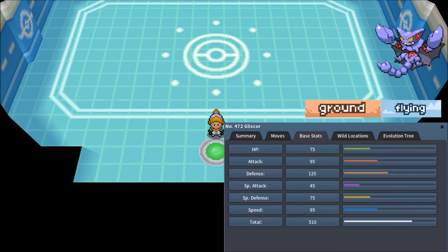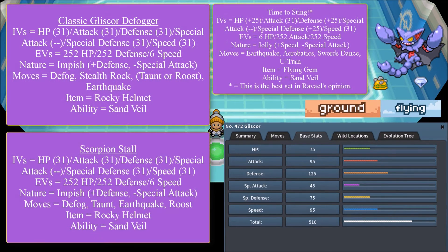Let's dive into these sets. One reason I'm covering Gliscor in this competitive analysis series is because someone in the comments asked me to talk about hazard removal. I would like to discuss Gliscor front and center because Gliscor is well known for hazard removal on the defensive side. Let's discuss the classic Gliscor Defogger.